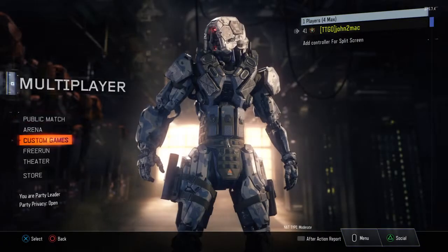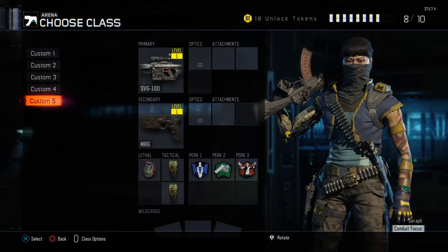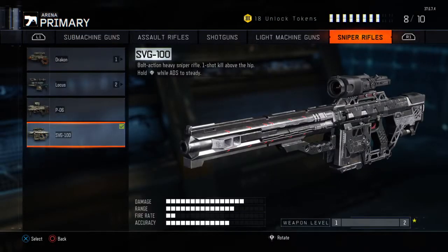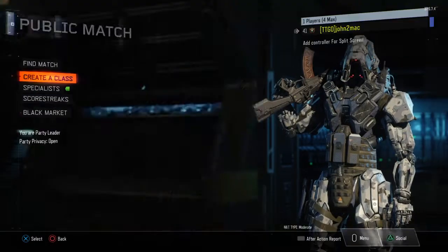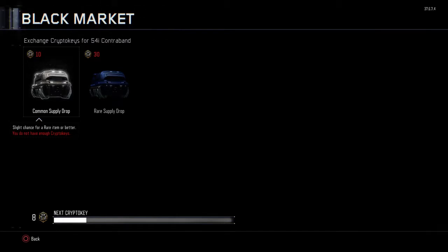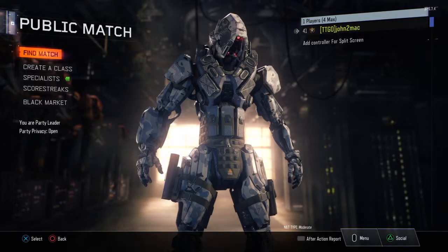Once you've got a class like this, just go back out to the arena and create a class — just an empty class — then prestige, go back, and there you have it. That's all for today guys; subscribe for more Black Ops 3 videos and I'll catch you guys in the next video.